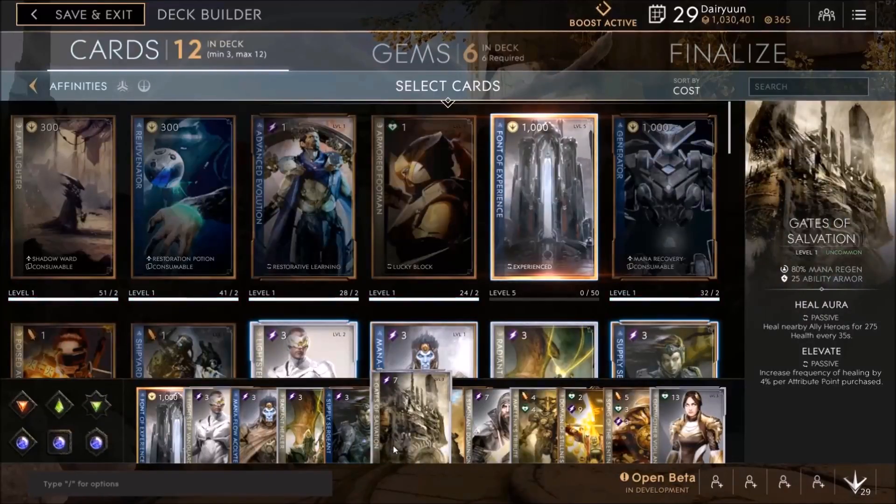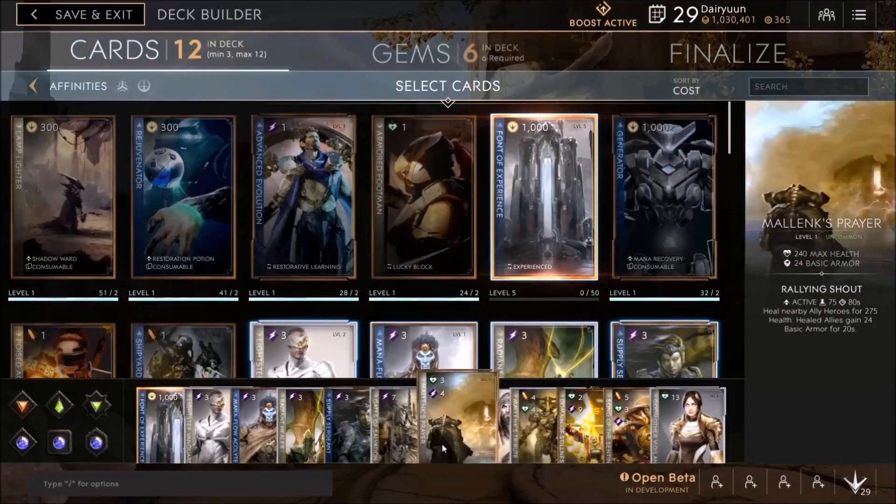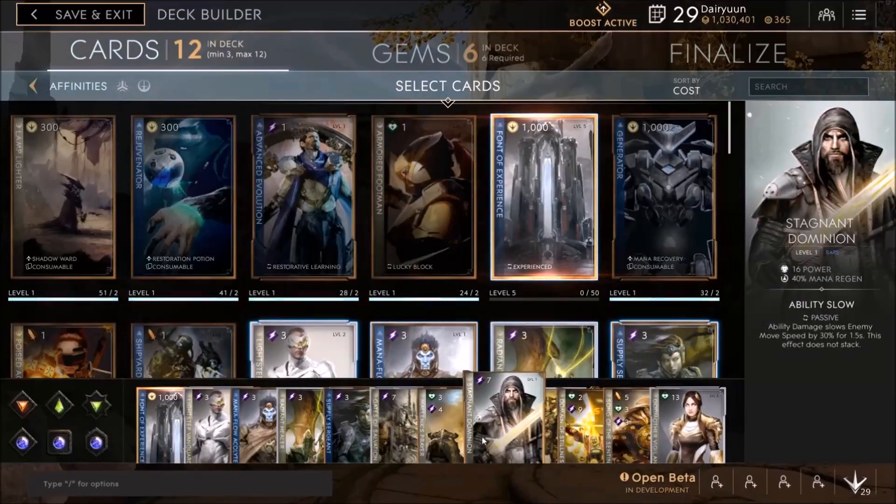Gates of Salvation provides really good mana regen, some ability armor, and an aura that heals your allies nearby for a good chunk every 35 seconds - and also Elevate, so you heal faster every time you purchase a new Attribute Point. Malinx Prayer gives basic armor and max health, and you can heal allies with a burst heal that also gives them some basic armor. Stagnant Dominion is a big one for the Fae because of the power, mana regen, and the ability slow. You already have a good slow yourself, and throwing Stagnant Dominion in means the enemy is basically never getting away from you.